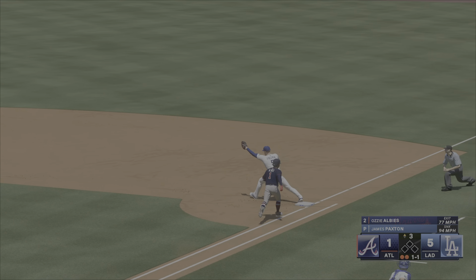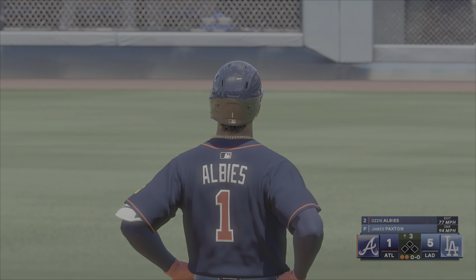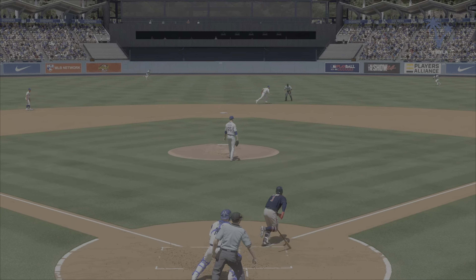Ground ball right side — great stop. Throws from his knees. A heck of a play from his knees. Look at how he dives right there. He's able to pop up to both knees — not enough time to get to his feet. But he threw a cannon across the diamond to get the runner.